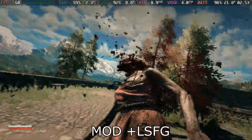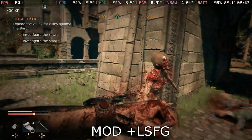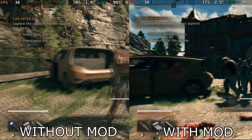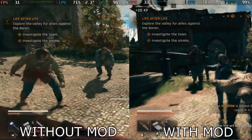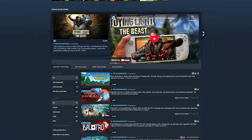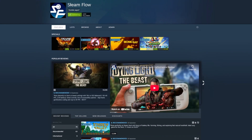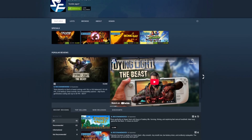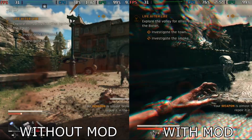So yeah, that's a quick showcase for the mod. It's not as big a jump as the Metal Gear Solid mod, but it definitely makes Dying Light the Beast a lot more playable and honestly brings it closer to truly deserving that verified badge. If you enjoyed the video don't forget to leave a like and subscribe, and after you're done maybe check out my Steam Flow curator page and join the Steam group — I post all my benchmarks and reviews there. Thank you guys for watching and I'll see you in the next video.